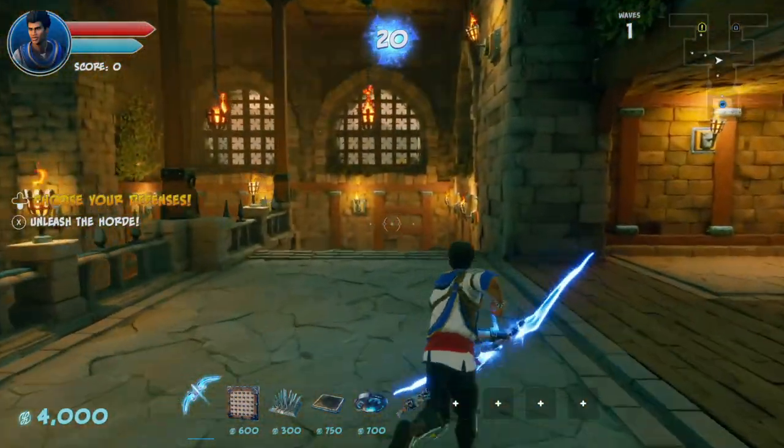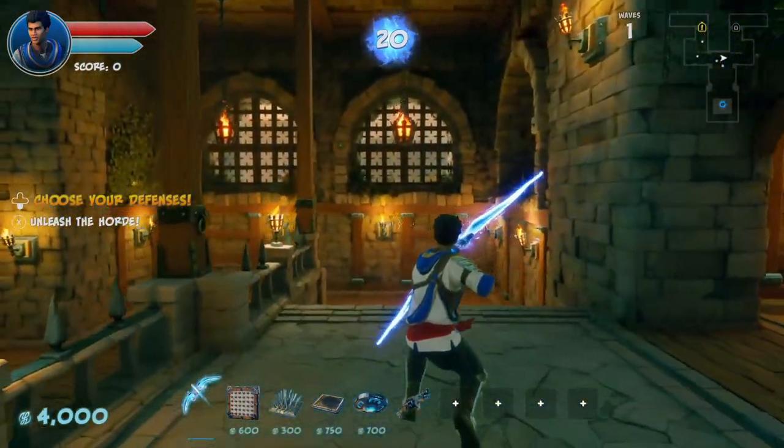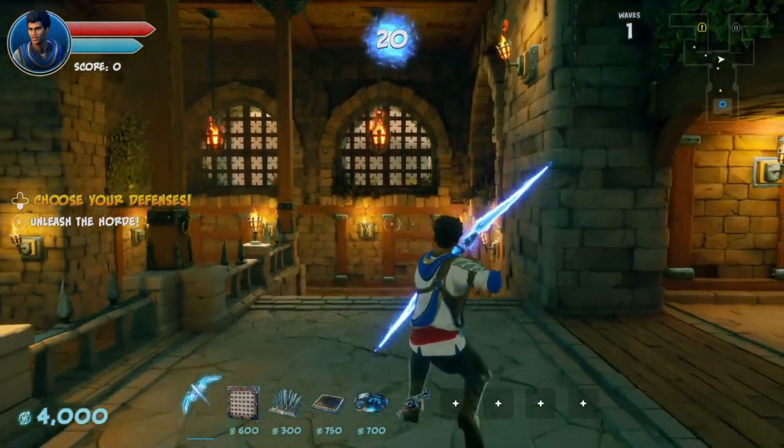The first thing I'd like to talk about are the weapons. Depending on which character you chose at the beginning, you will either start with a bow or a blunderbuss. I'm going to start with the bow and talk about the blunderbuss in a moment.